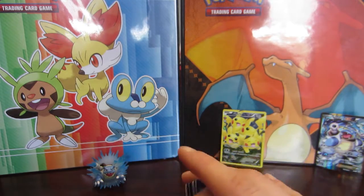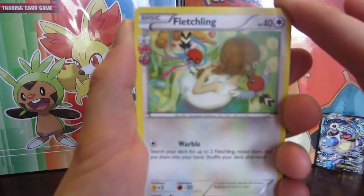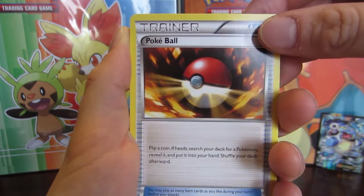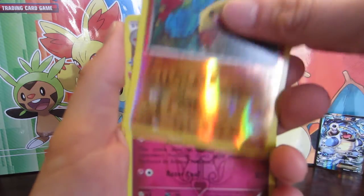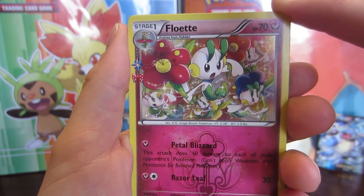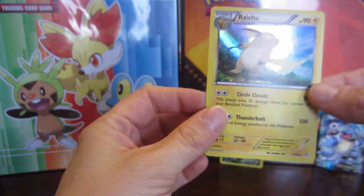So let's check out what the fourth pack has for us. We have got the Fletchling — I really love this Fletchling card, I think it's adorable that the Fletchling is doing the hair. Pokemon Trainer, Pokemon Fan Club, a Pokeball, a Machop, an Electric Energy, a Shellder, a Clefairy, we've got the Diglett, we have the Floette — that is actually the first time we have pulled the Floette card in all the colors — and our final card is a Holo Raichu! I will take that. The first time we pulled this Holo Raichu I didn't even know there was a Holo Raichu, so that's great.